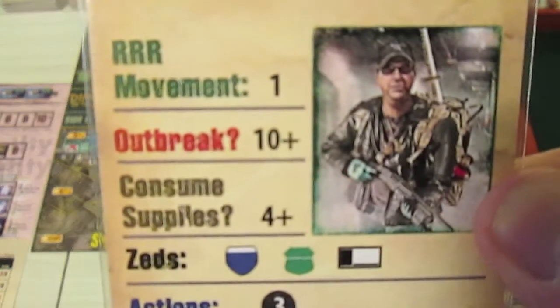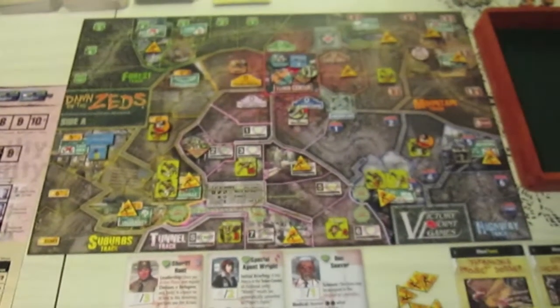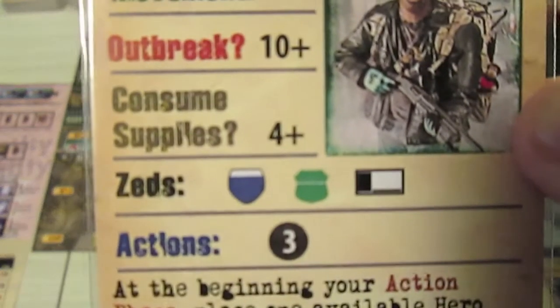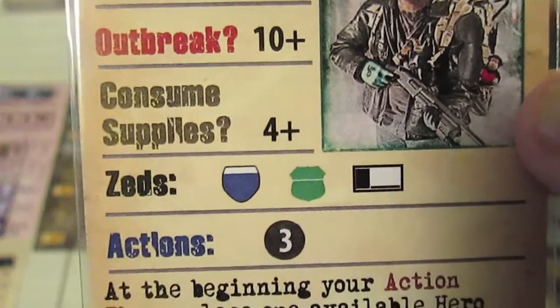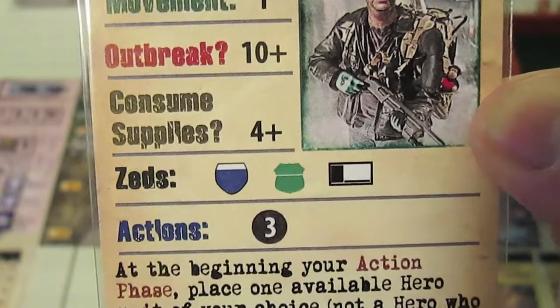We look at outbreak: that's on a ten-plus and our current infection level is six, so there will be no outbreak. We look at consuming supplies — we only have one full-strength civilian unit and it's four-plus, so that's not going to happen either.